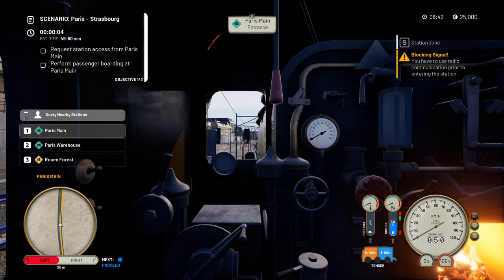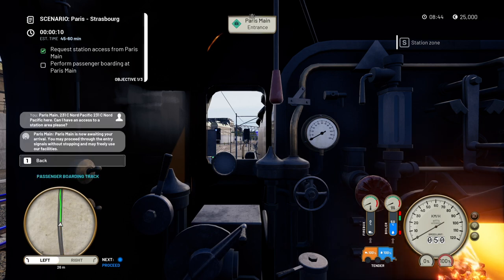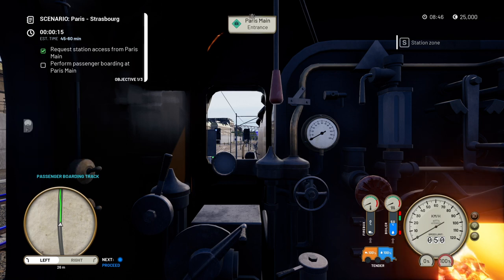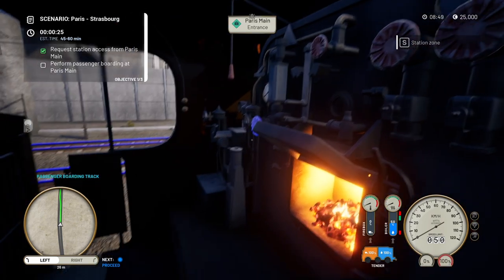Once you've got Circle held down, it's D-pad up to add water, D-pad right to release the steam, D-pad left to add coal. First we need to request station access. The operator says they're prepared to receive us and have marked tracks for arrival. You can see the green track in the mini-map getting us into the station.